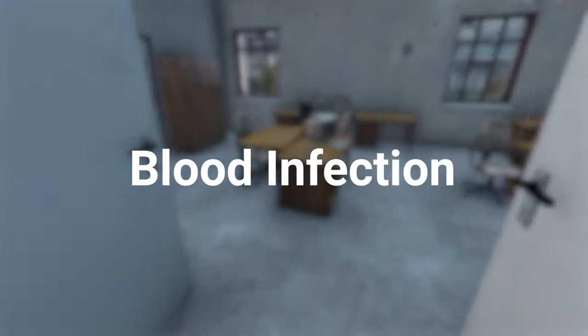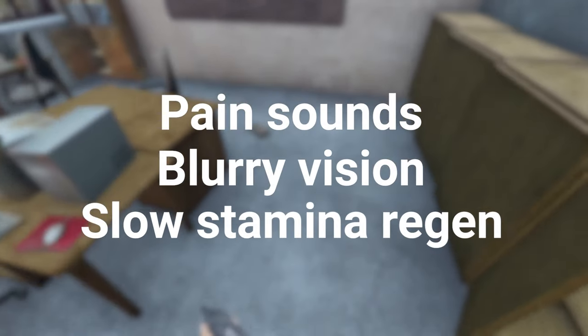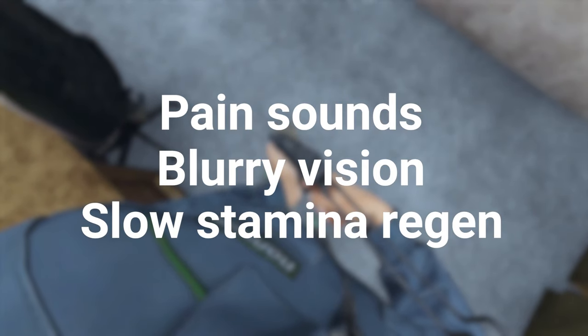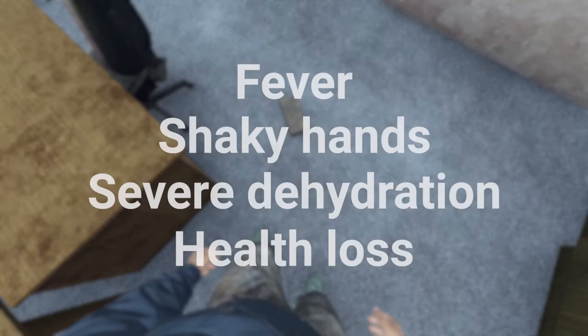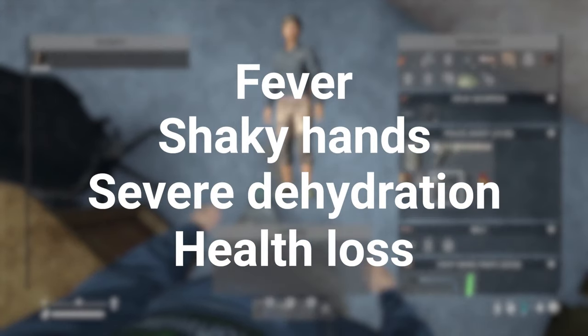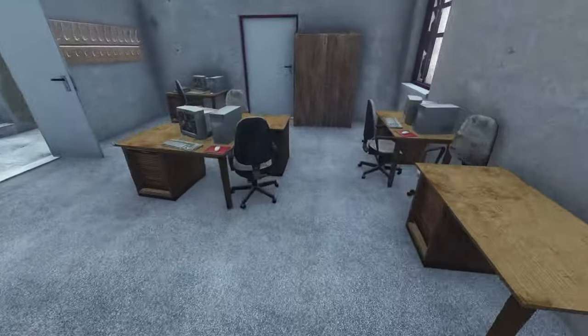The next one is a blood infection. This one has two stages. The symptoms are pain sounds, blurry vision, and slow stamina regeneration. At stage two, the symptoms are more frequent, but you will also get fever, shaky hands, severe dehydration, and health loss on top of this. If you can't cure it, you will die within 40 minutes of stage two.